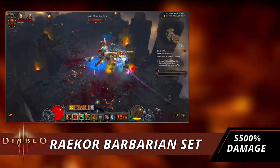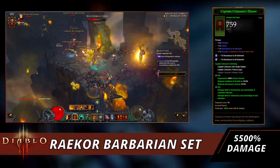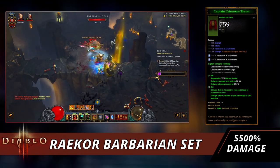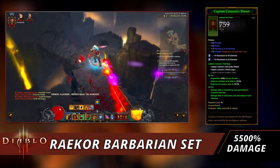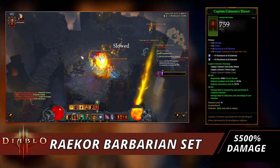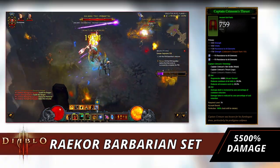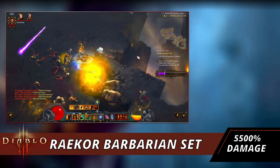We're also going to use the Captain Crimson's set to help keep us alive and maintain cooldowns so we always have Wrath of the Berserker and Call of the Ancients available. Captain Crimson's reduces the cooldown of all skills by 20%, reduces all resource costs by 20%, and increases damage dealt and reduces damage taken by the percentage of our cooldown reduction. This ensures near-permanent uptime on Call of the Ancients and Wrath of the Berserker.